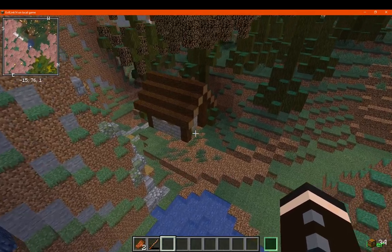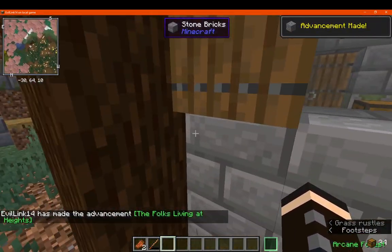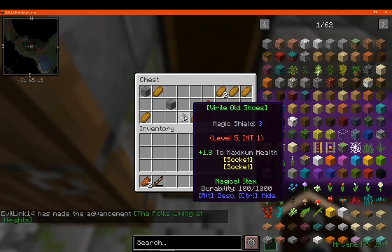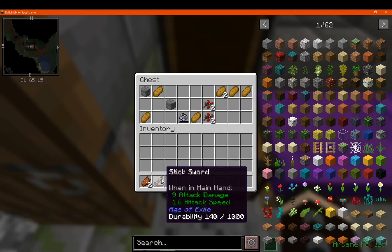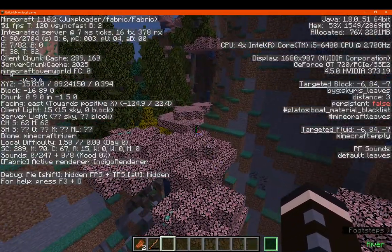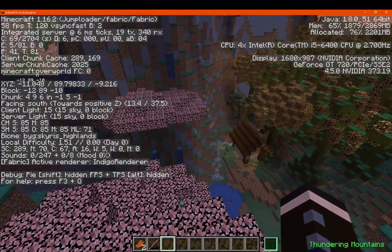There are also some structures you can find, which I haven't explored too many of. You get a chance of certain food items it seems. These items appear to be from Age of Exile — at least for the stuff shown here. I'm currently in a biome called Skyris Highlands.